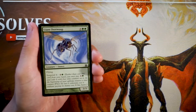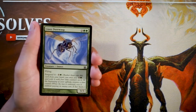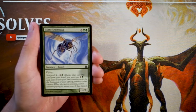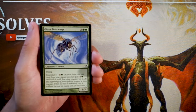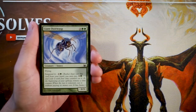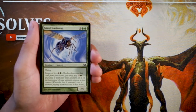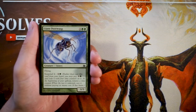Our first card is Giant Dustwasp, a 3/3 for three and two green with flying. You can also suspend it for one and a green — exile it with four time counters, remove one each upkeep, and cast it for free with haste when the last counter is removed. Originally from the Time Spiral block. It's a perfectly fine flyer but not super high priority in this set.